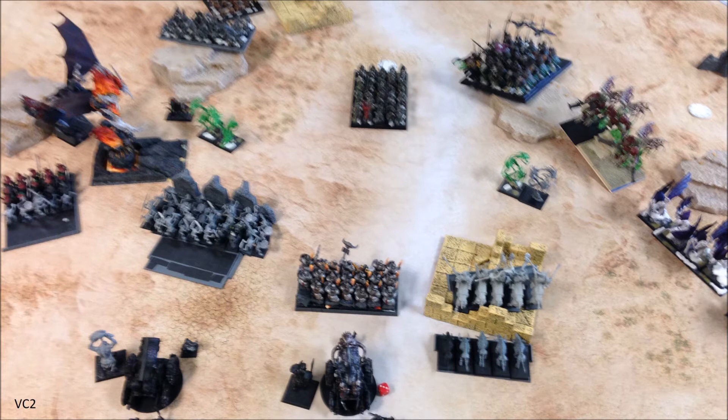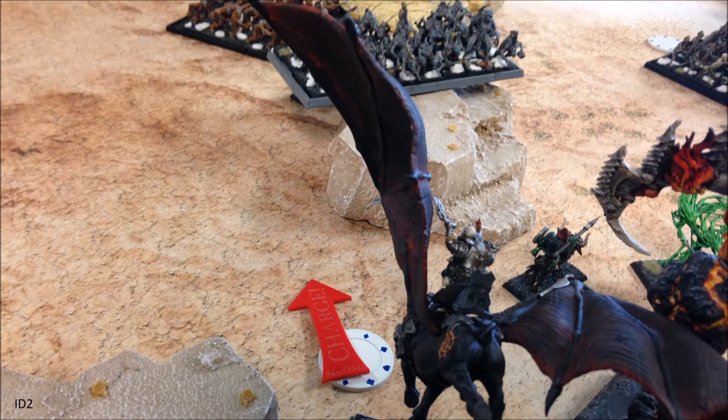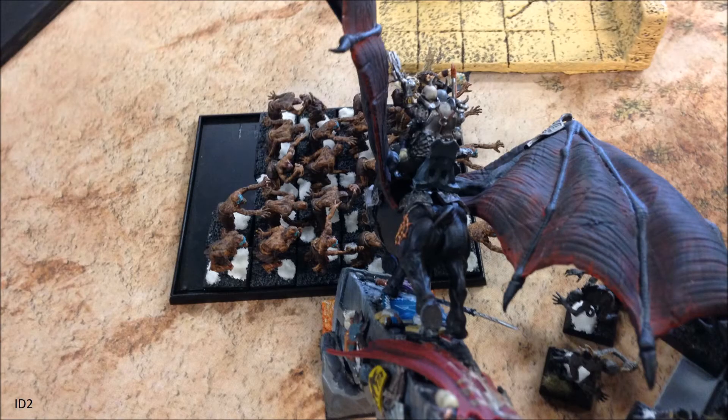Turn Two for the Infernal Dwarves starts with the Kadim Titan failing his first frenzy test and having to charge the Phantom Hosts — he's up to seven attacks. Since Grimbold can see the flank of the zombie bunker where the Master Necromancer is hiding, he declares a charge too. The Titan makes it in with the Phantom Host, excited to give them some lava hugs, and Grimbold — who only needed a seven to reach the zombie bunker — gets ready to introduce himself to the Master Necromancer.